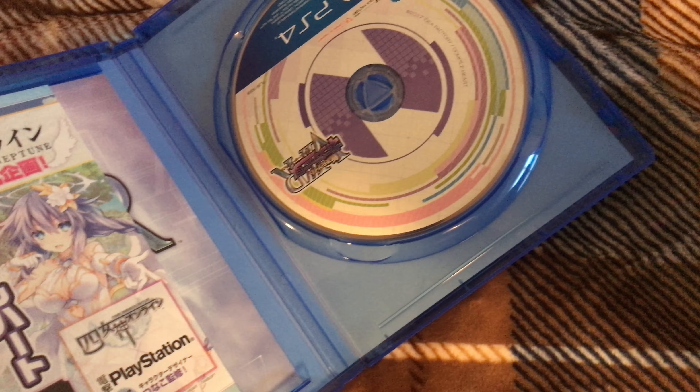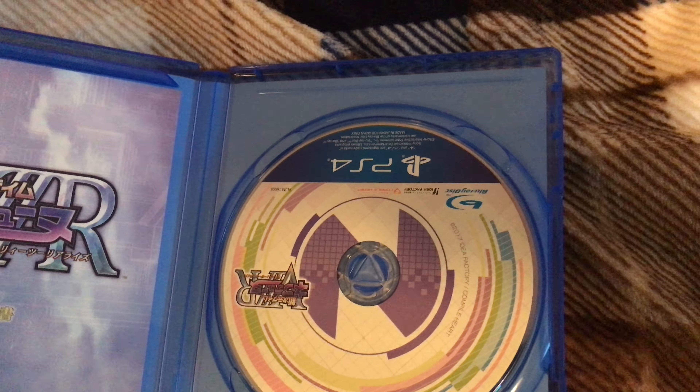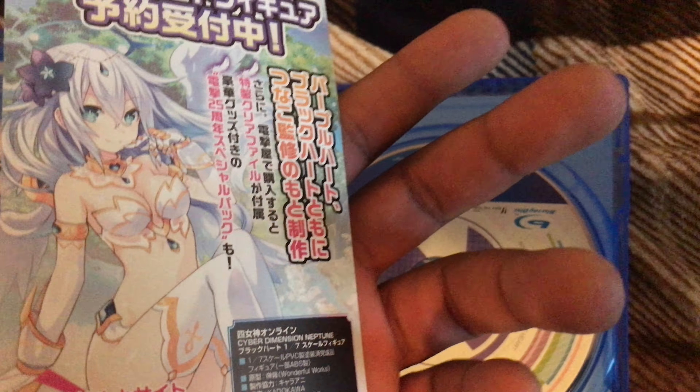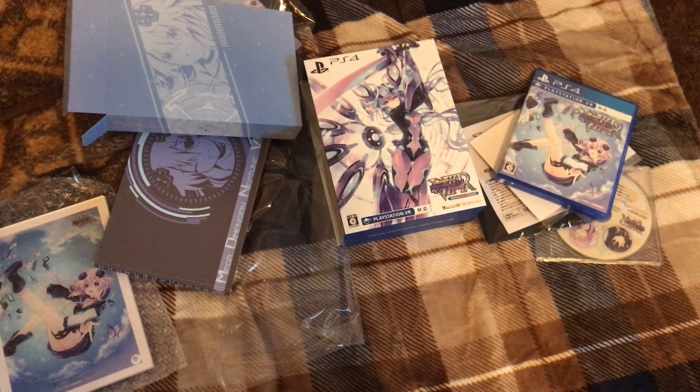Alright, I'll go ahead and open the game up. Let me grab that in case there's a code on it — I think it's just a poster thing. The disc looks sick, though it's not reversible which kind of sucks. This insert is talking about the figures — those are the two figures coming out. It has remote play, which is cool. I've been told you can play this without the PlayStation VR, which is probably how I'll play it most of the time, though I'll play it in VR for a bit.